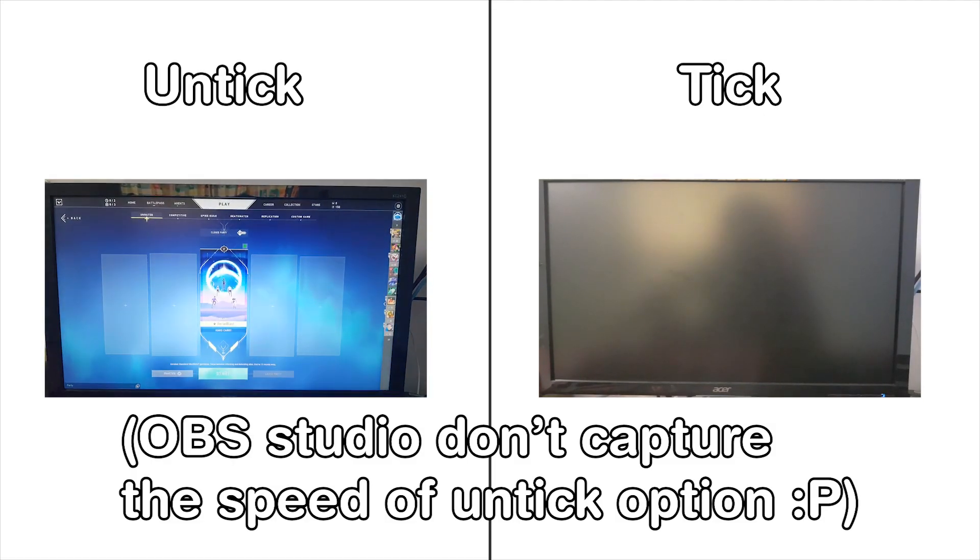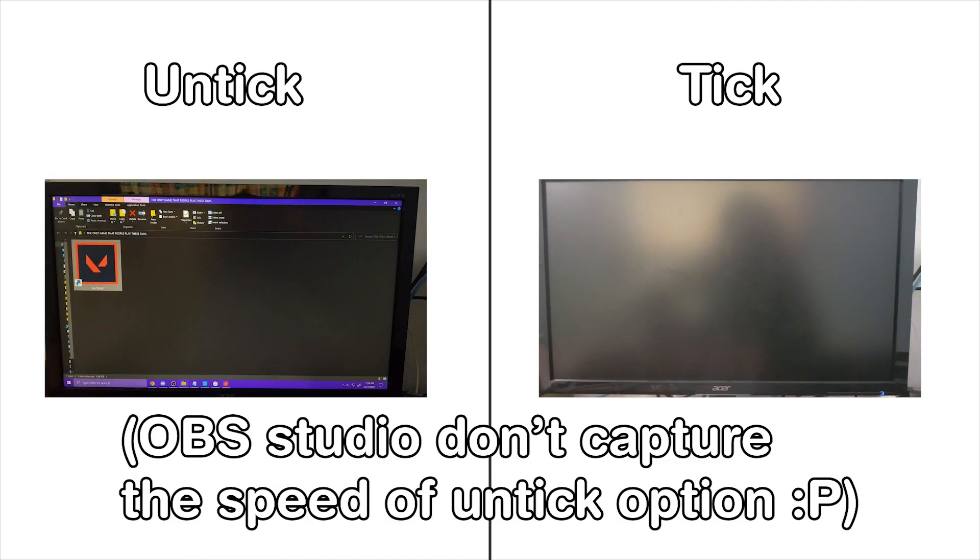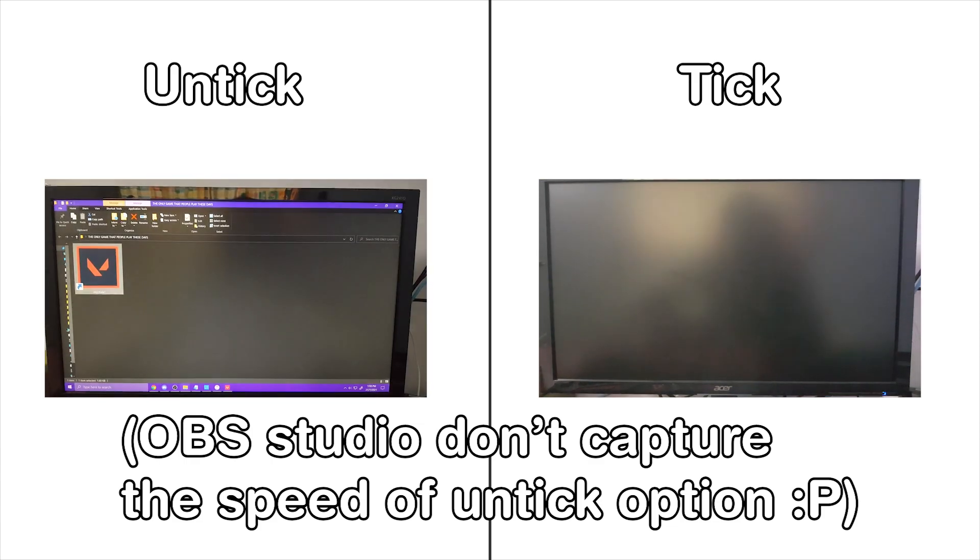This is the speed comparison for both settings. As you can see, the untick option is much faster than ticking Disable Fullscreen Optimization.